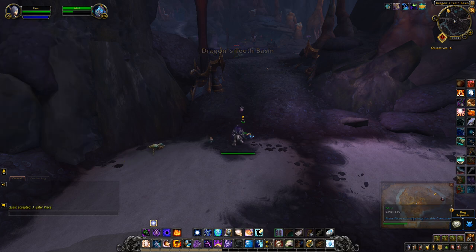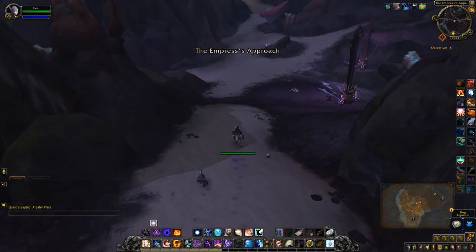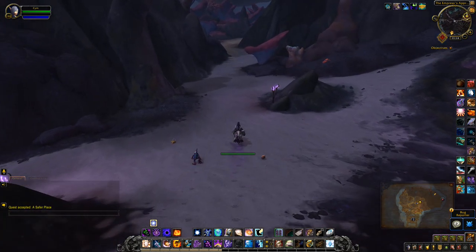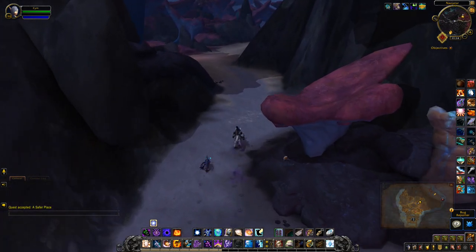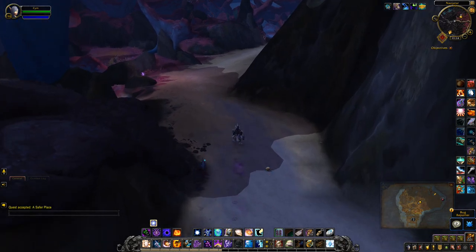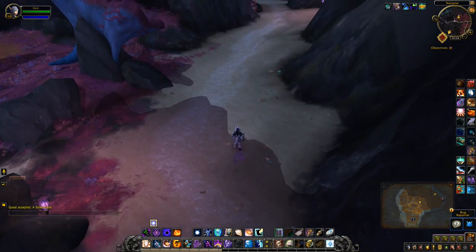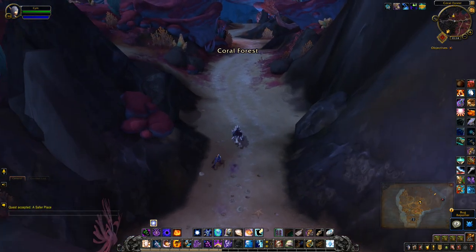It starts off as an escort quest — basically we have to take him back to our quest hub. This part is pretty straightforward because you don't even have to kill anything; you just have to remember the way home.